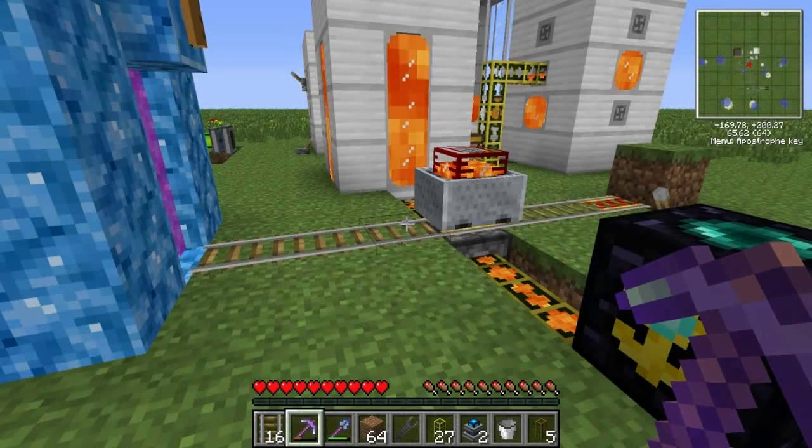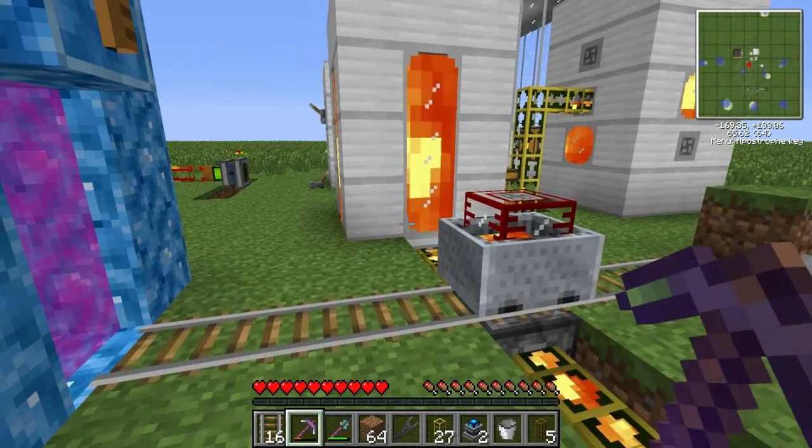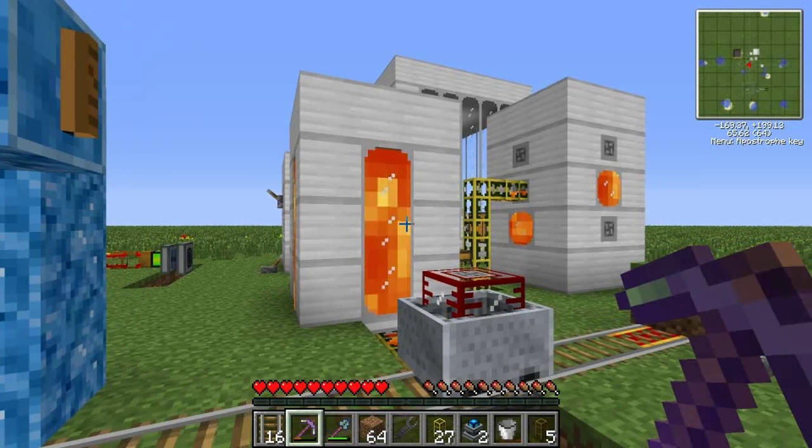Hello everybody, it's Aaron. Welcome to another tutorial. Today we're going to talk about the magmatic engine. It runs on lava, as the name implies. We're going to hook it up to geothermal generators for EU and put it in a magmatic engine for MJ, so we get to use the same fuel source for both types of energy.